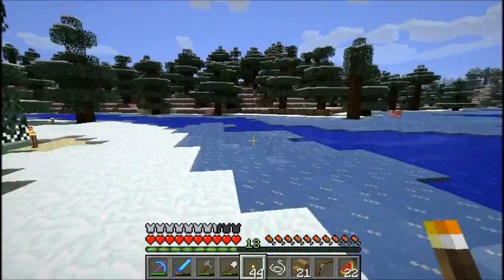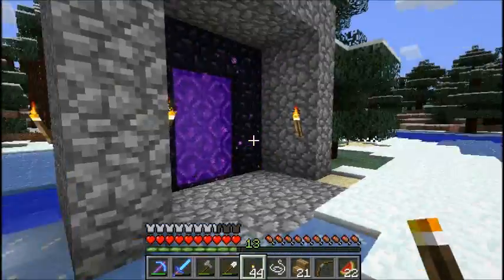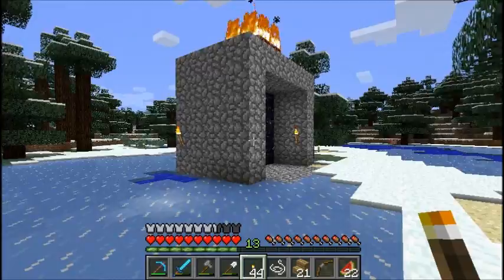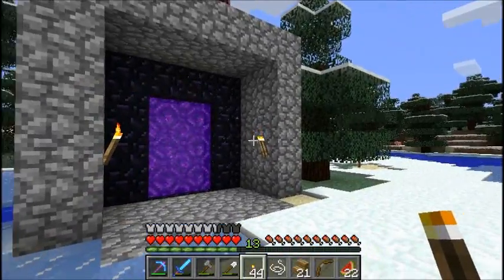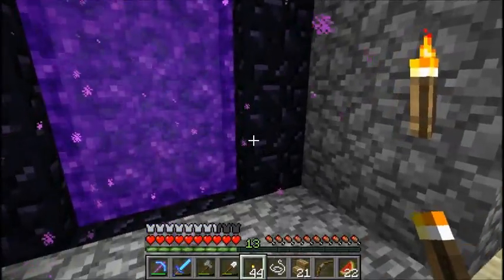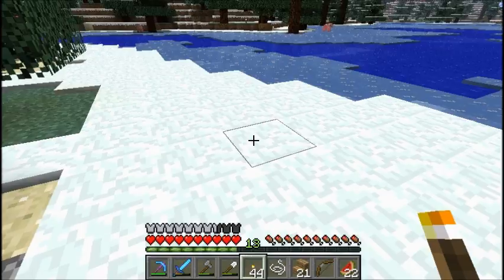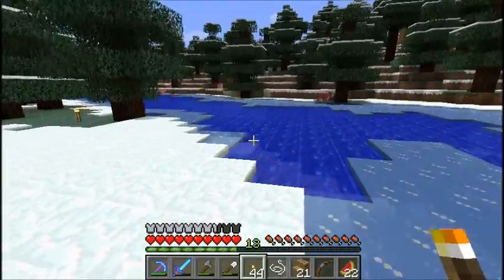Hello everybody, I am back, and this is the portal on the other side of the nether. I decided to make a little shelter around it so that if I come out and there's a creeper here and it explodes, it has less likely of a chance of killing the portal. And since I don't normally keep a flint and steel on me, I don't have a really easy way to light it.